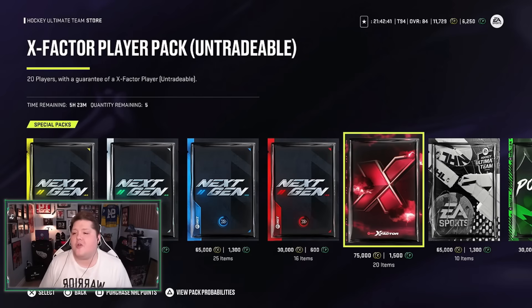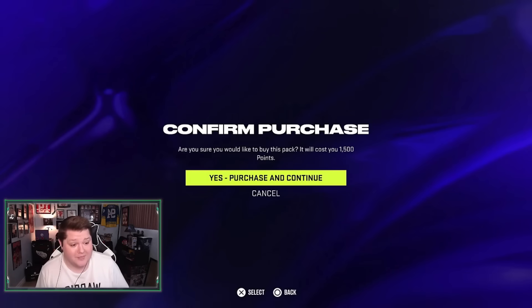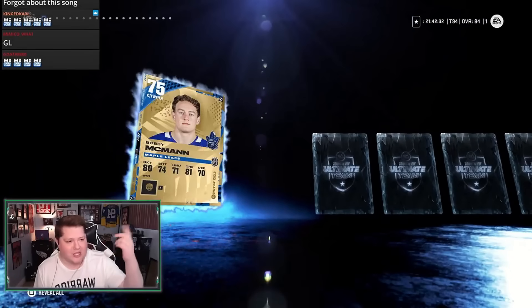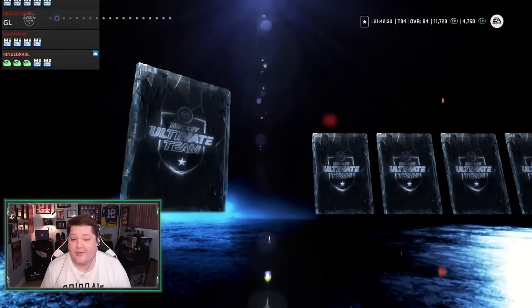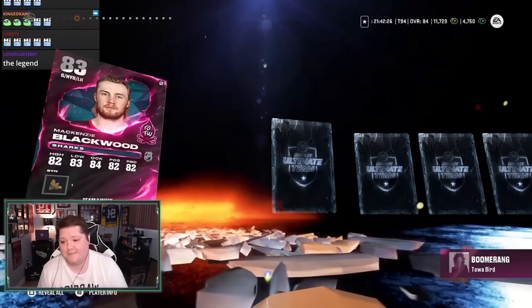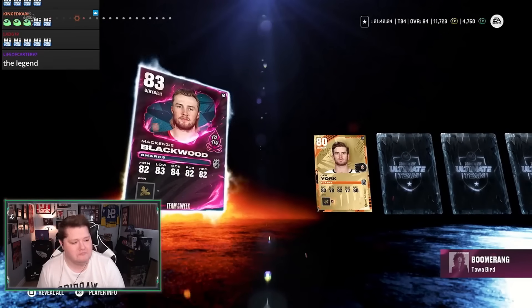Let's open up four of these X-Factor player packs and see if we can get lucky. I'm not expecting too much, if I'm being honest. I forgot to put the chat on the screen, so if you want to say hi to YouTube, there you go. Let's see if we get anything good — I'm hoping for Larkin or McDavid. We get a Team of the Week Mackenzie Blackwood.